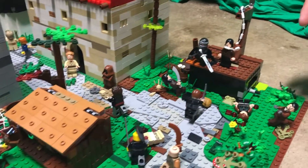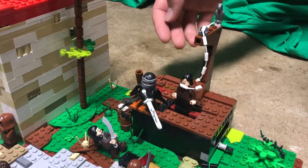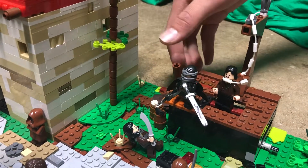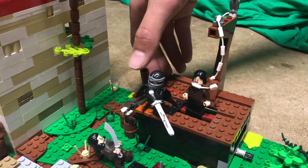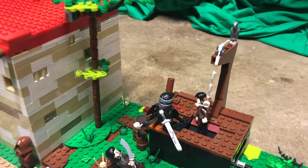And right here we have the gallows, where this executioner is fighting off all the pirates so that he can finish his job. And the gallows work, too — just pull this lever and he will drop.